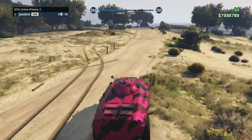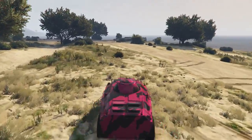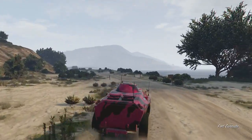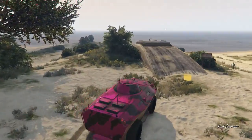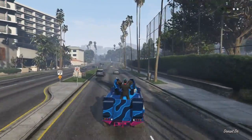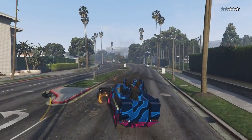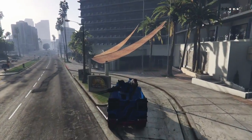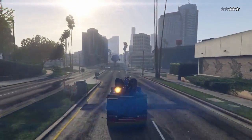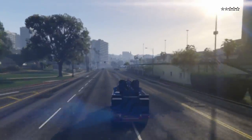There are also new weaponized vehicles. What I really like is you can customize them, upgrade them, and store them in your garage. We got the APC tank, the Half-Track, the Oppressor rocket bike, the Weaponized Tampa, the Dune FAV, and the AA Trailer. We didn't get any new weapons per se, but we have six Mark II weapons: the pistol, assault rifle, carbine rifle, SMG, combat machine gun, and heavy sniper. You can take them into the MOC's weapon workshop and upgrade them with various skins, colors, tints, and other customizations.